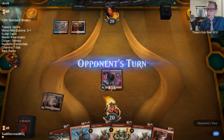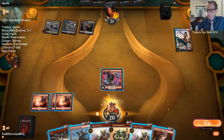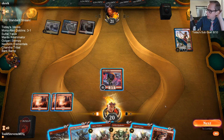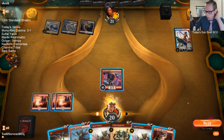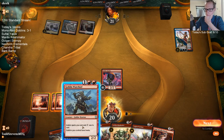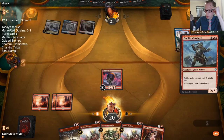Do we draw this third land or not? Come on, third land! Yay! Now I kind of want to Fry this Saheeli to be honest — Saheeli is going to make a bunch of Servos and stuff next turn. That is me taking a turn off though. If I just play Warchief, we get to attack Saheeli for four and it makes my next turn a lot better. I'll play the Warchief.